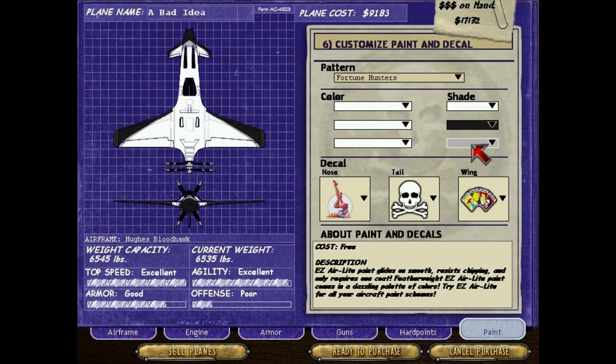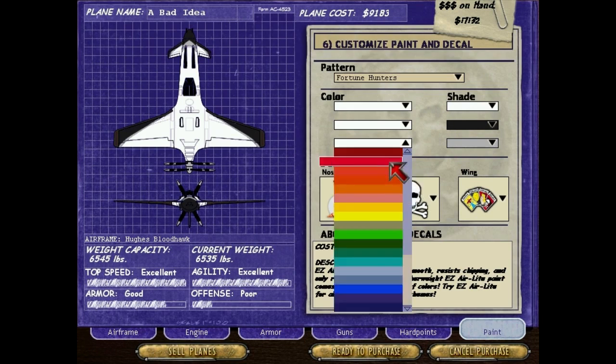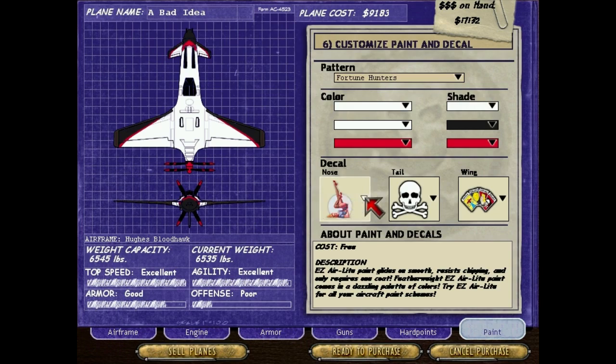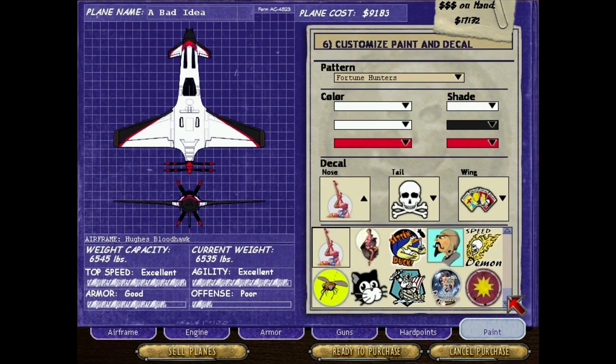Some gray? No, that doesn't look good. What looks good — white and black and red. Red looks good, let's try a little bit of red on there. Oh, red on the propeller tip — oh, that looks pretty cool. I like that a little bit. Okay, so throw some stuff on there.